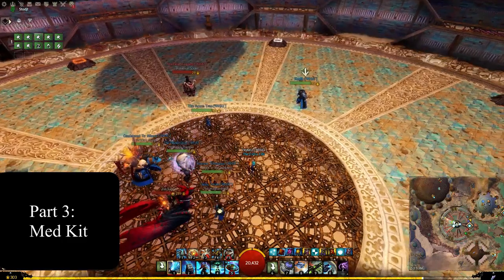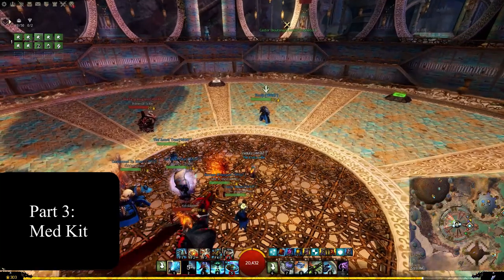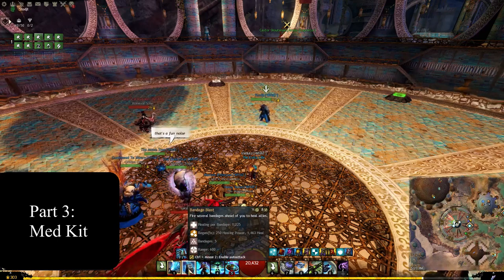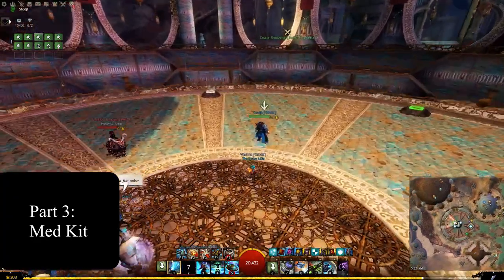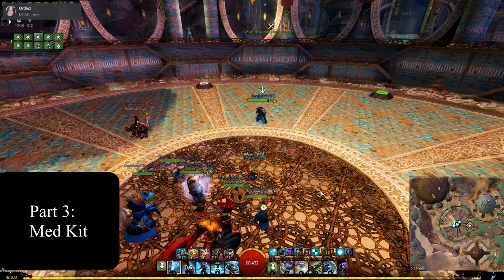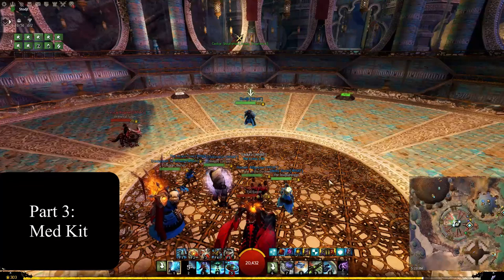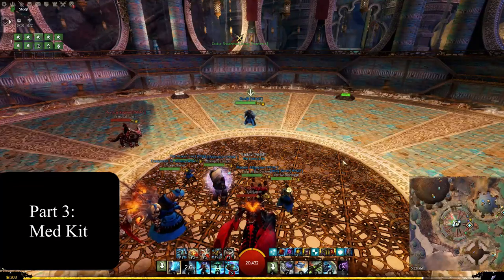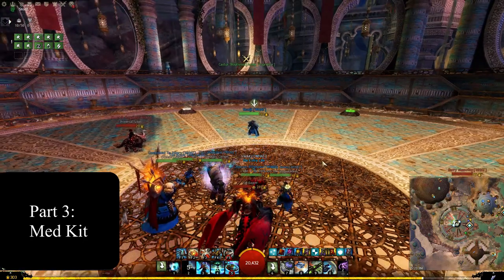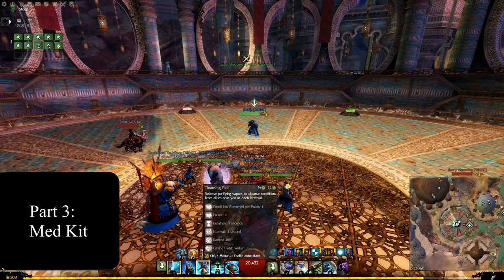Bandage Blast — skill number two — is more of a healing shotgun. You fling out an array of bandages that can hit the same target; the closer you are, the more bandages hit a target, meaning more regen and more healing. You can throw it into a group or run up and bandage blast someone in the face for a big spike heal. It's on a pretty low cooldown and can be spammed, so you'll probably have it up a lot in between your auto attack.